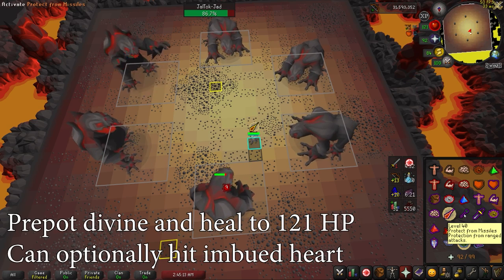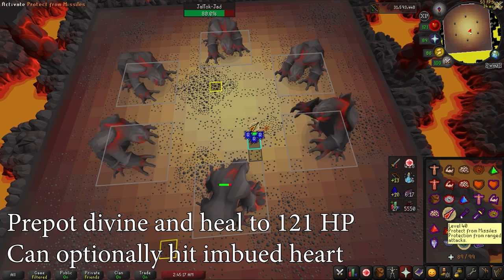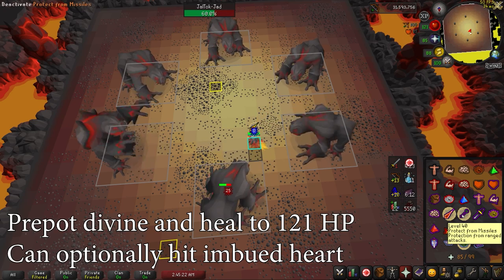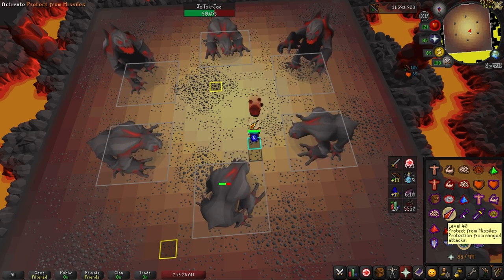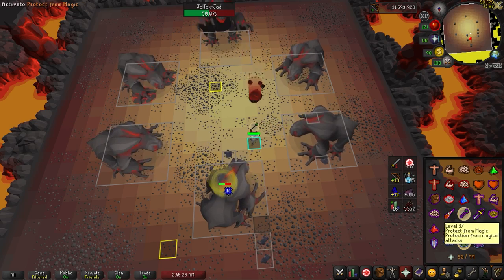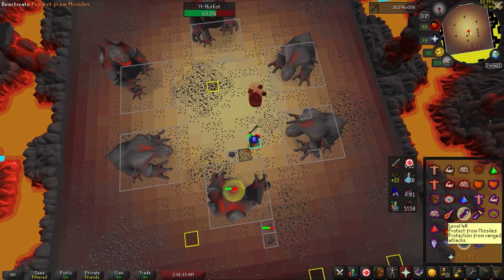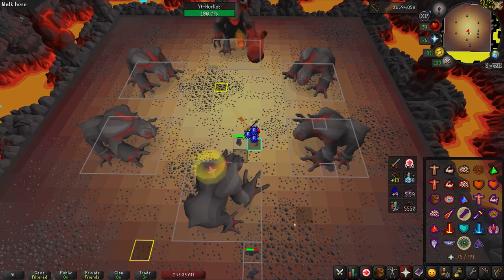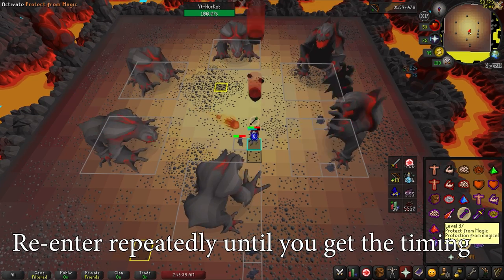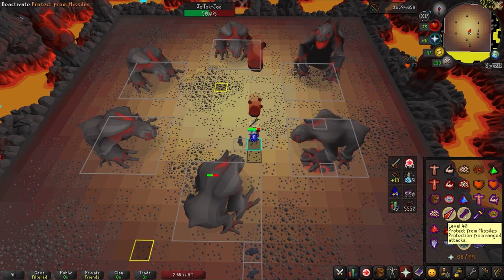You can pre-pot a Divine Ranging or Bastion and angler to 121 HP before entering. You can also optionally pre-pot an imbued heart as it gets reset every attempt, but this makes a very small difference for tanking Jad mage hits. This video will focus on how to beat 5 and 6 Jads, as these are by far the hardest challenges. 4 Jad and under should be fairly simple to do with some attempts. For 5 and 6 Jad, I would highly recommend just re-entering without pre-pot to practice the timings for the prayers for a little while — this helps a lot with getting the timing down.